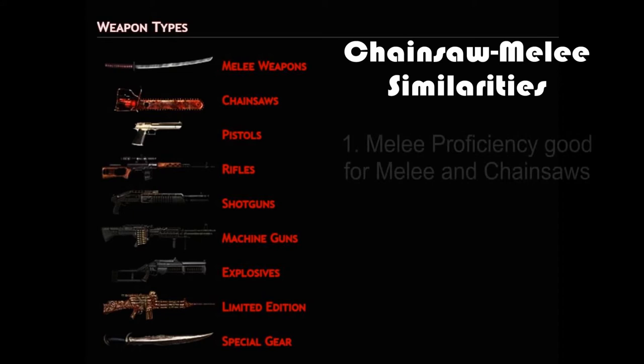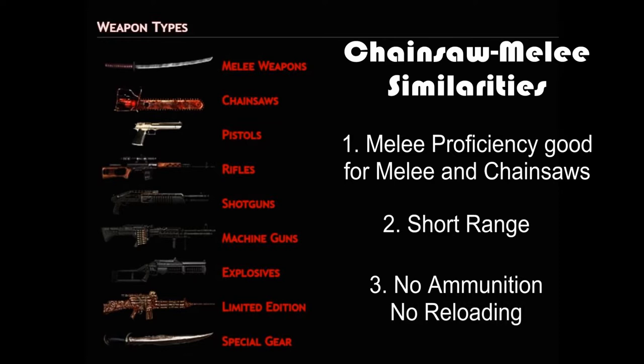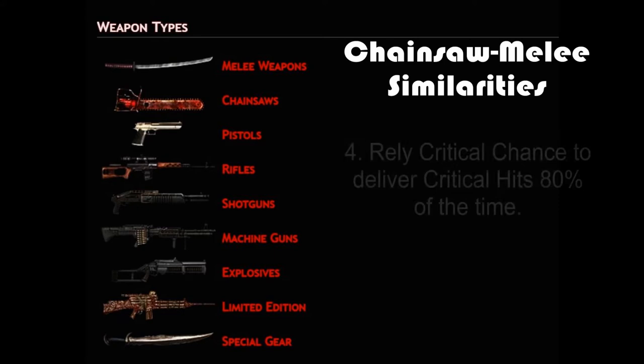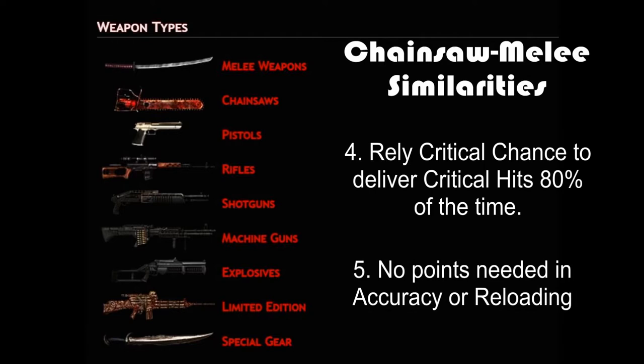The only reasons not to upgrade are cost and stat requirements. Chainsaws are closely related to melee weapons, so it makes sense to discuss their similarities. Melee proficiency enables students to equip both melee weapons and chainsaws. Chainsaws and melee must be used up close, use no ammunition, and therefore do not need to reload. Both chainsaws and melee rely on critical stat points to increase the number of critical hits, which deliver five times the damage of regular hits. When optimized, both weapons deliver critical hits 80% of the time. Neither chainsaws nor melee require stat points in reloading or accuracy.